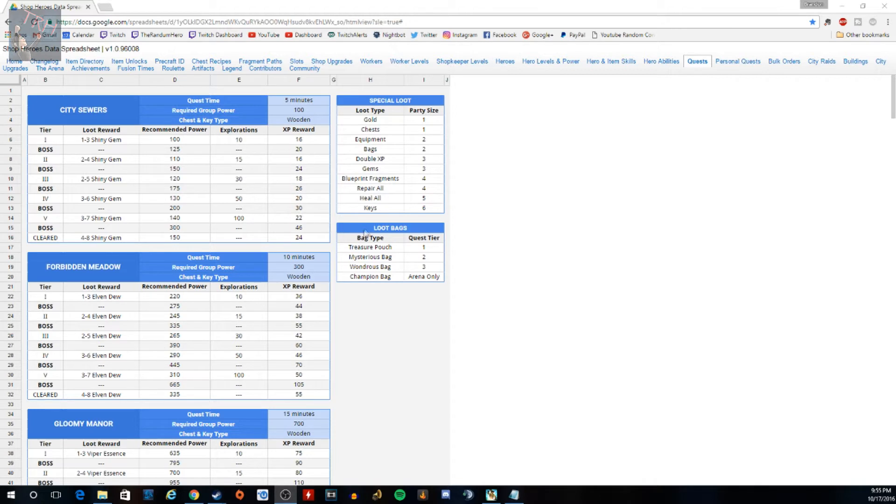The reason I sent six guys on that quest is special loot. If the party size is six, you have a chance to get keys from that quest. These are the different chances: if you want a chest you need to send at least one guy. For equipment bags, double XP, etc., the spreadsheet shows you what party size you need.